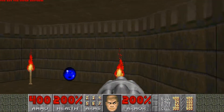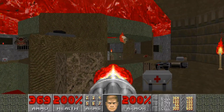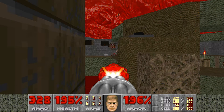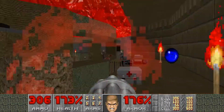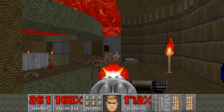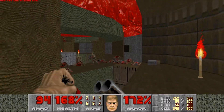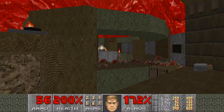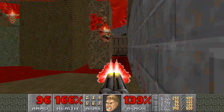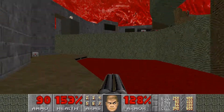Start it up, jump down here. Clean out whatever enemies you can with a Chaingun, including that pesky Pain Elemental. Don't fall down because I'm not sure if you can actually come back to get that Soul Sphere, so you'll only fall down after you've grabbed it. Hit scanners are plenty in this level.